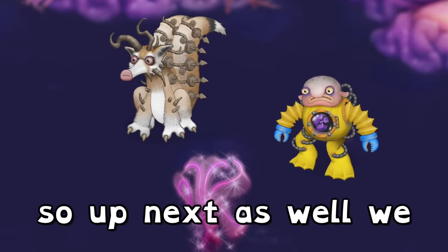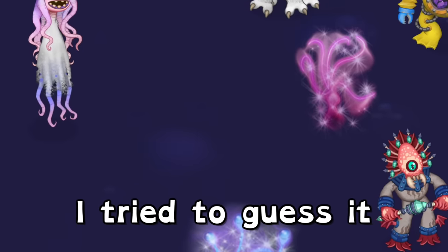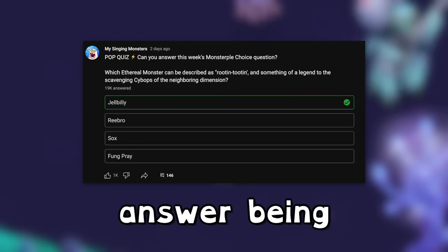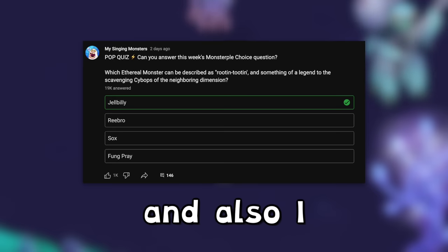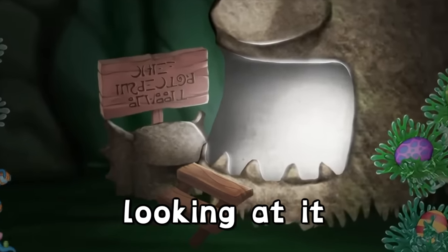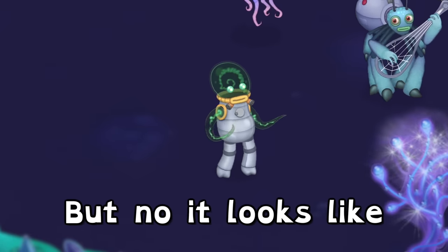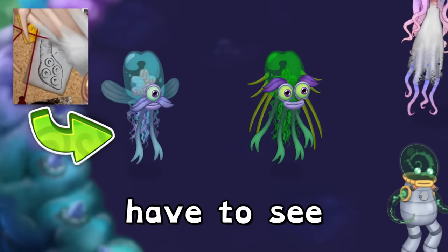Up next we have an Epic Ethereal, and we actually know who it is now. MPG was not right — I tried to guess it'd be either Epic Oracularly or Nibble. But if we take a look at this poll conducted this week, the clear answer is Gelbilly. This is clearly a teaser towards Epic Gelbilly, and I already had my suspicions. Going back to the extravaganza trailer, there's a tentacle in the background that looks quite similar to Gelbilly. It looks like it might be Epic Gelbilly in the background.